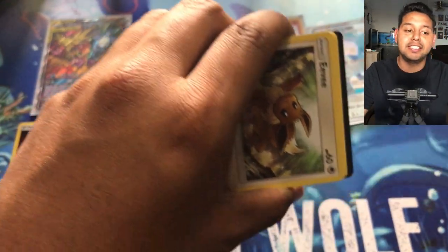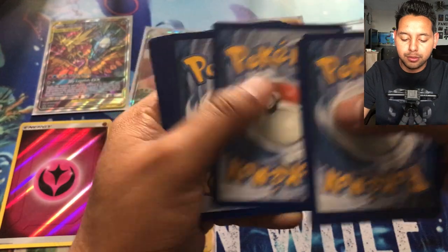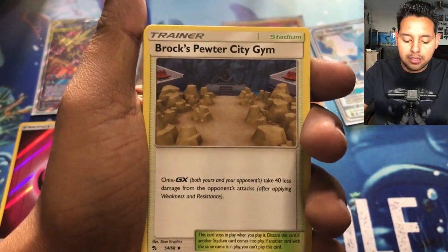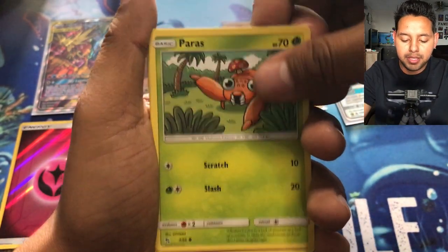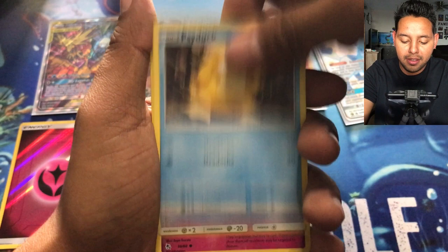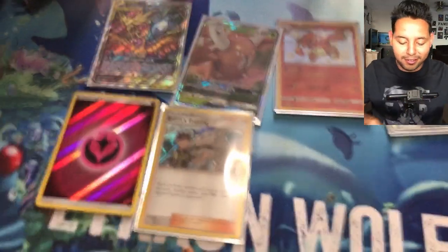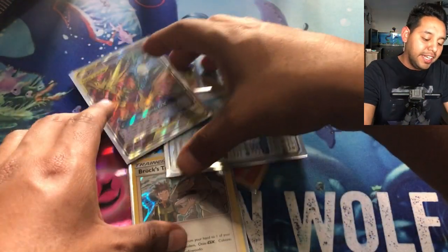Last pack for today — I'll save the rest for tomorrow. Dark energy to start, Misty's Determination, Jynx, Brock's Gym, Nidoran. Caterpie, Ekans, Psyduck — and I think this is going to be our shiny. Reverse Clefairy. And then our last card is Golem, non-holographic. Let me fix the camera real quick.